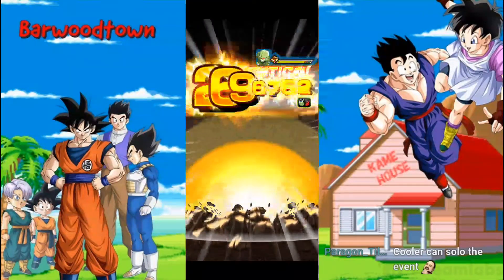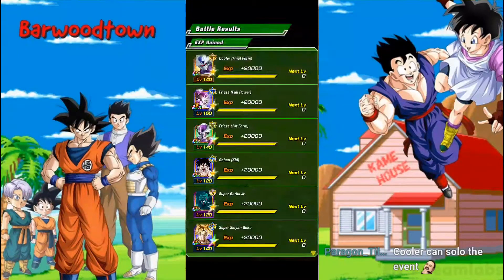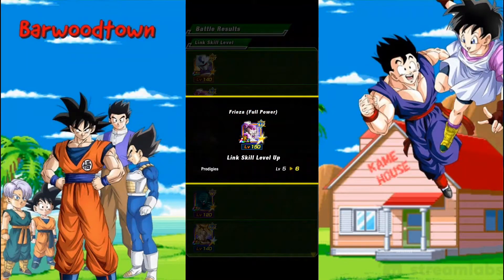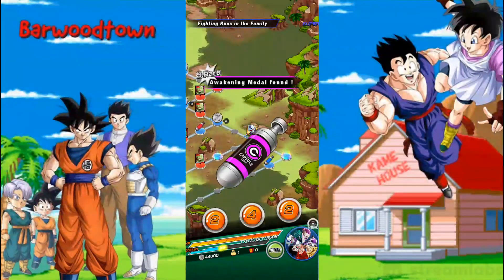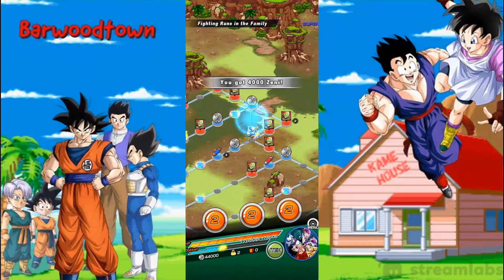Cooler can solo the event, especially if you've got him and a friend Cooler as well — they just absolutely shred. As soon as they transform it's just crits everywhere — you get a crit and you get a crit and you get a crit. Everyone happy with doing the Space Travelling Warriors team? Great idea, Skulking Skulls. Or post your time in Discord with a screenshot.